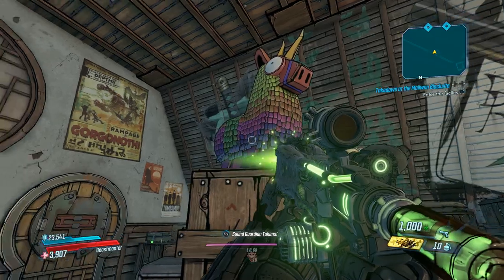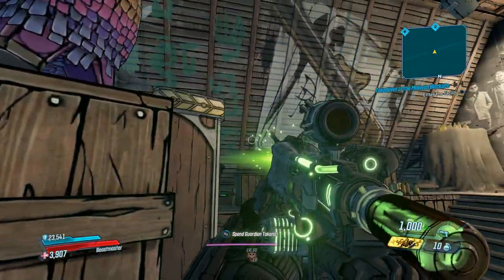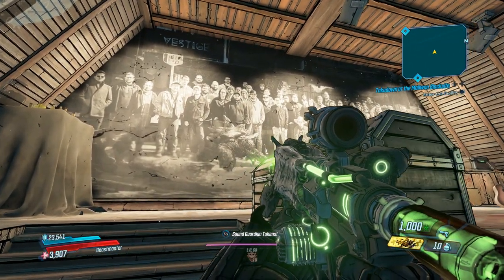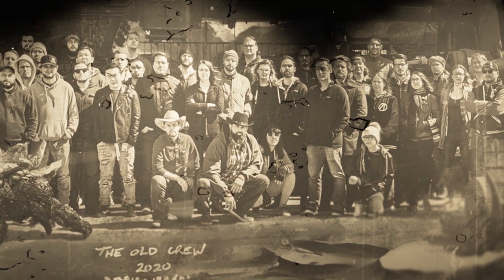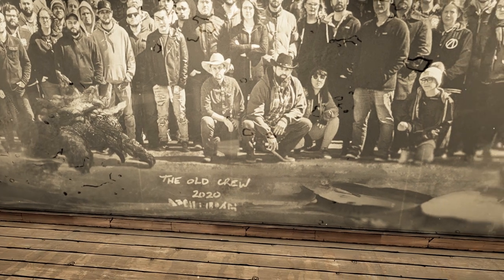This is considered the developer room because on the wall right there there is a giant mural of all the developers. Looks like they're doing an old west setting and they're posing in front of a train that says Vestige at the top and at the bottom it says 'the old crew 2020.' You can find this picture in other places as well and there's kind of an easter egg to the ending boss fight, and I'll show you guys that in just a moment.